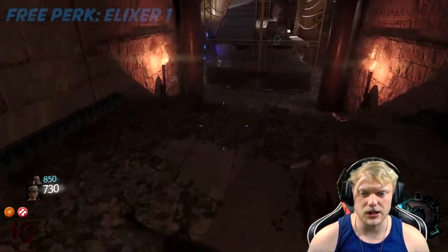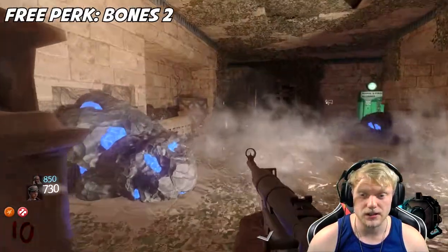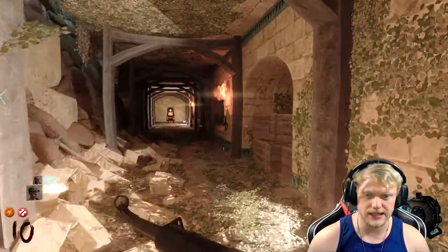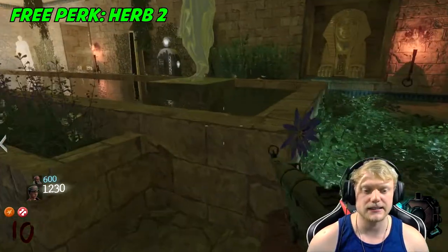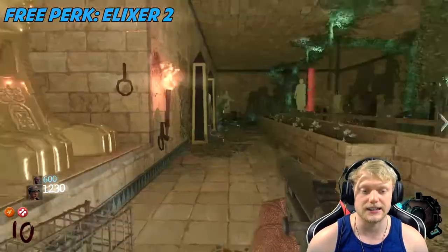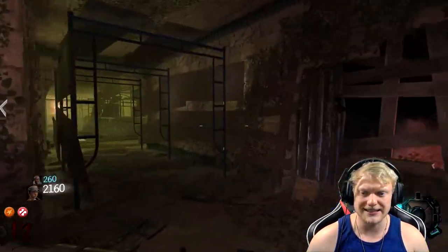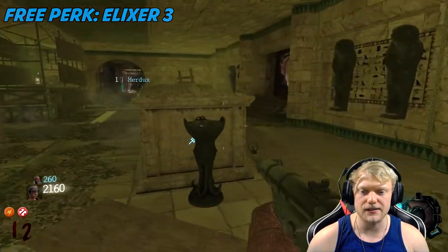If you're looking at Speed Cola, we're going to come here and get the first elixir, then keep going straight and get the second bone. Now we're past power — we're going to take a right, open this door. This is another room that would normally gas you out, but we have the gas mask, so we're going to grab the herb. That's our second herb and second elixir. Now we're going to get our last elixir — so now we have three elixirs. We still need one more herb and one more set of bones.